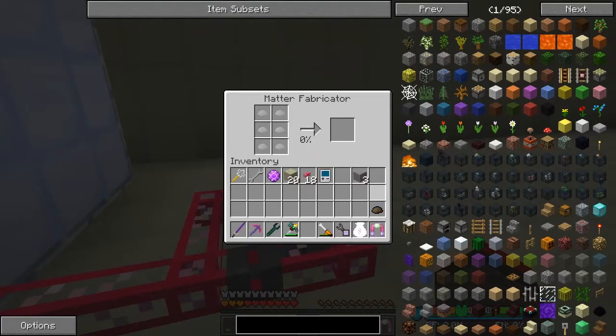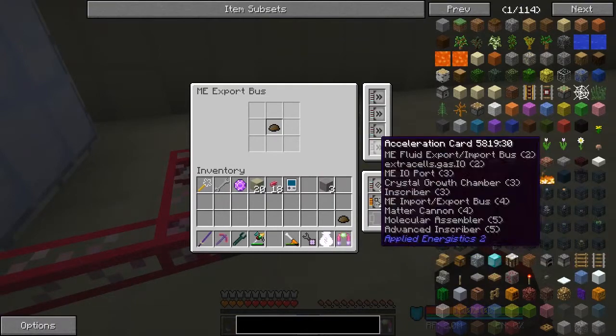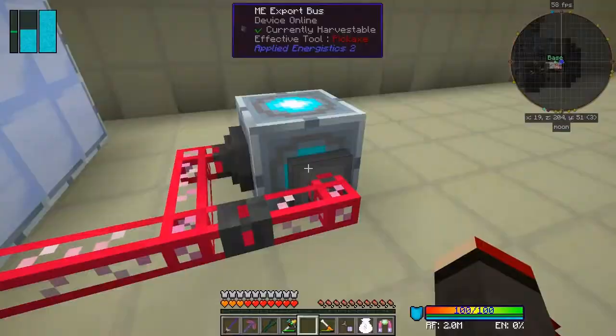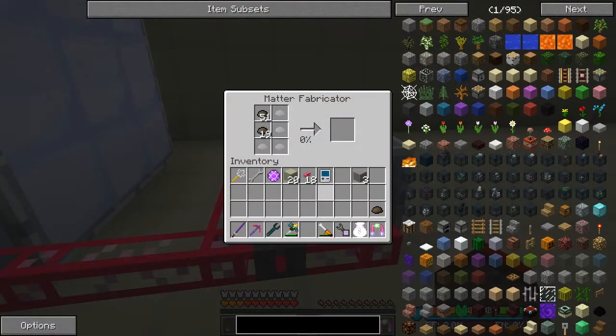To activate this, I just put into this export bus some scrap like that and it should start processing. I need to put in some speed upgrades - I think I need four speed upgrades for this one. It'll maintain its levels - it's now going very slowly up to fill everything up.